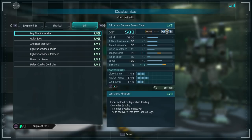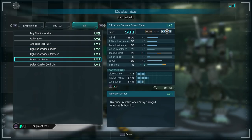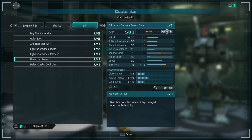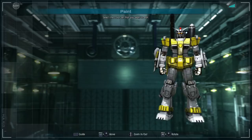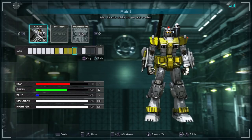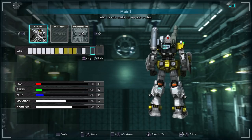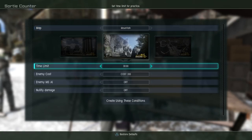For skills it has level three leg shock absorber — for jumping and landing — level two quick boost so I can jump high pretty fast, anti-blast stabilizer so I can stand in explosions without getting staggered, radar balancer level one, maneuver armor — very interesting for a cannon class mobile suit — and melee combo controller so I can do a two-hit melee. This is actually a very strong suite of skills. Let's throw some paint on it real fast. The color zones are pretty normal — you can color the backpack and the SML.